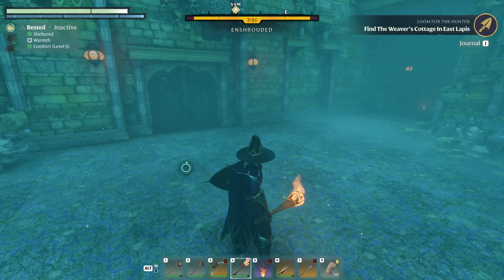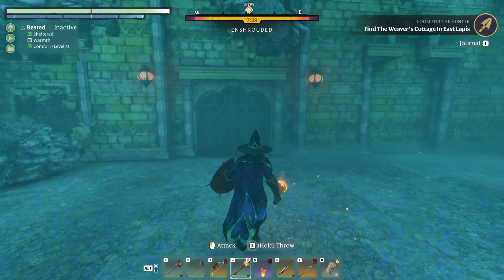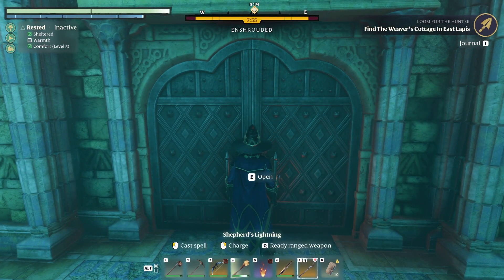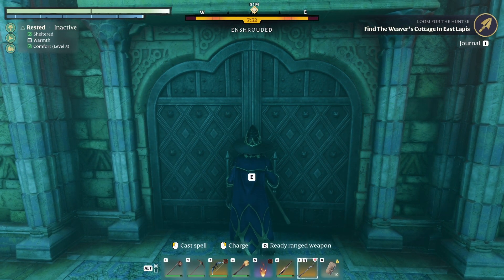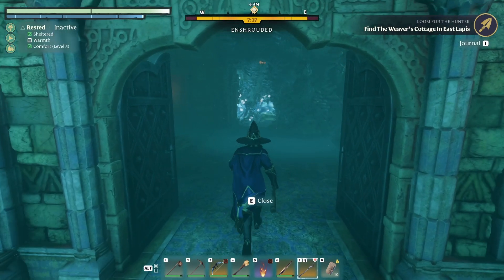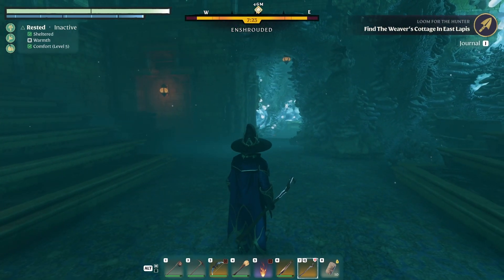I don't see anything in this part of the room. Let me go ahead and activate all my food buffs — so we have chicken wings, mushrooms, and berries active now. So it's the best chance we have to live. Let's get our staff back out. We're 51 meters from the target. Maybe I buffed a little too soon.